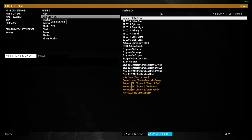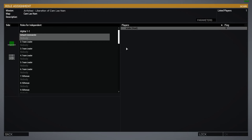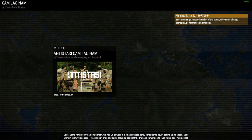In this case, we're going to go to Kaulau Nam and we're going to choose Antistasi Community. At the moment it's version 3.2.0, but it could be different by the time you come to play it. Click on Play, make yourself the default commander because we're playing solo, say OK, and it's going to start to load up.